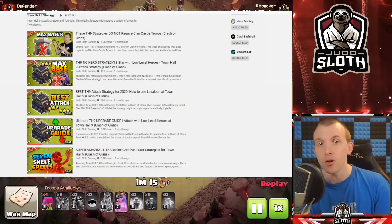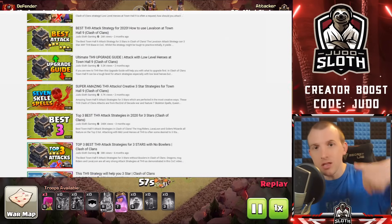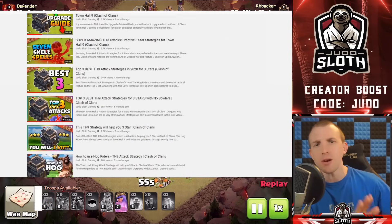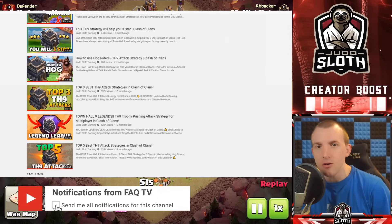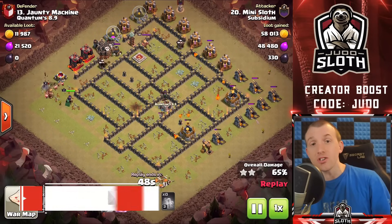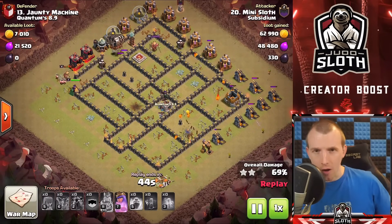Now if you do want to see more Town Hall 9 strategy, the playlist on my homepage looks like this — I will link it down in the pinned comments. We bring you educational let's plays here with strategy-based content mixed in, so be sure to subscribe if that's what you want to see. But let's go ahead and get into number four for Lava Loon.